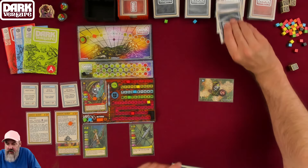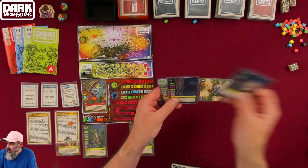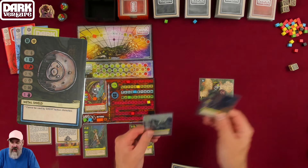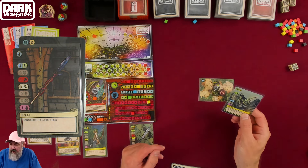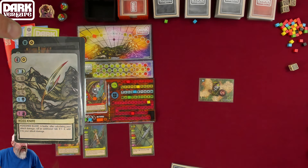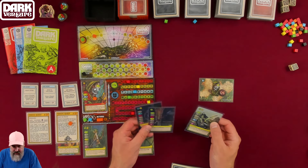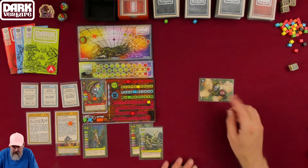We searched — draw 3 items and pick one. We have a metal shield, a spear, and a cost knife. The knife has a poisoned blade: after calculating attack damage, roll an additional d6, and if you roll one of the two dice results, add it to your attack damage. I'll take that in case I have to go dual-wielding knives.